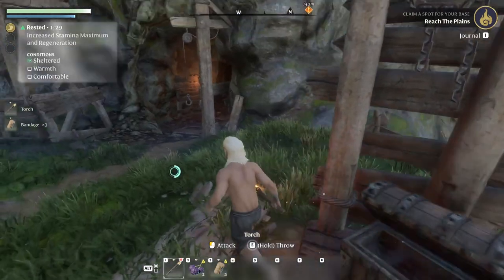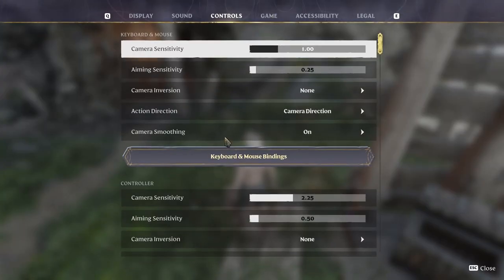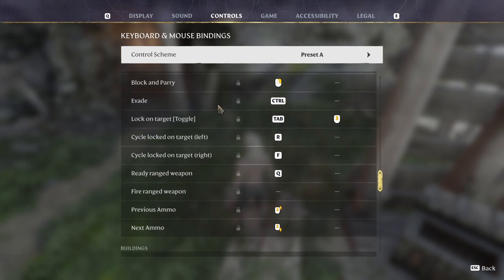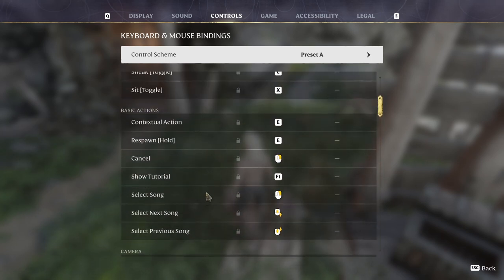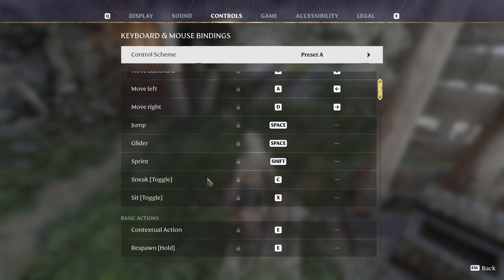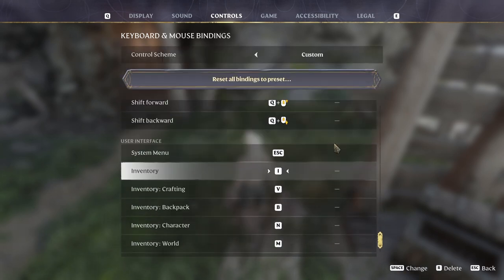I wanted to change the controls — what's the inventory key? Let's change that really fast. Controls, keyboard, mouse... where was it? Lock and bury, evade control — I'd like it to be Alt. Lock buildings, where's inventory? Action bars, zoom... I don't see the inventory here. I think it's I. I want it to be Tab — change it to Tab, perfect.